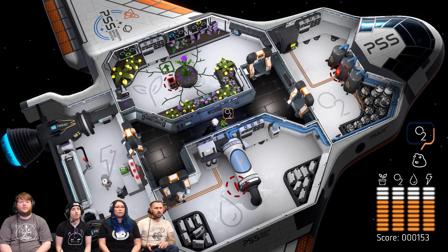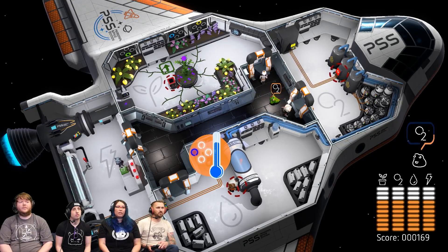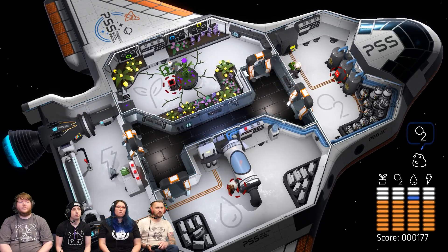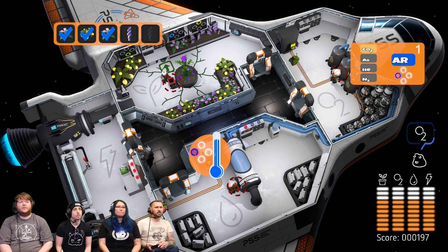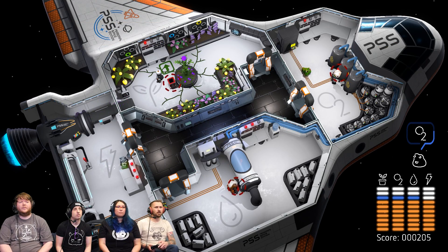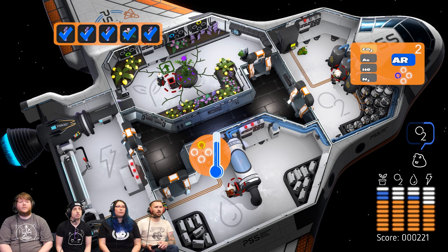FLIRP! You need to move FLIRP! He's literally in my way. I can't pick up this flower - move it, FLIRP. I can't seem to pick this up. Someone else go try and pick that up. Maybe walk away from it and try again. Okay, there you go, I got it. Yeah, sometimes it seems like you have to walk away and then try again.